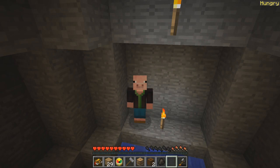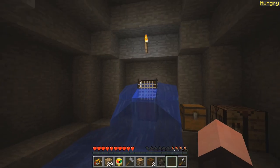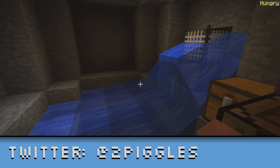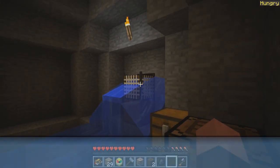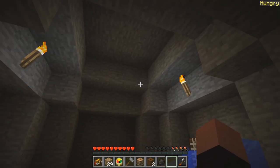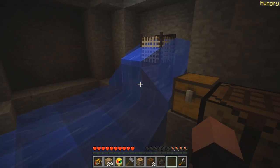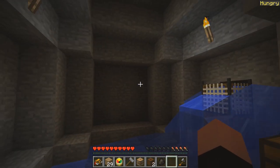Hey everybody, I'm the Pigglesworth and welcome back to Breakout. We're gonna get out of here — we're getting cabin fever being in this small little room. For those of you who are new to the series, this is a small mod pack that allows you to play a map designed so you have to figure out quests to break out of the map. It was suggested by one of the members of my Discord channel — links are down below in the description.